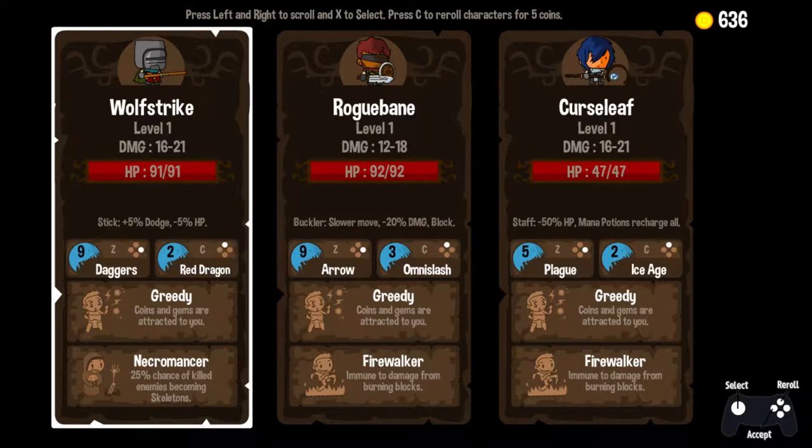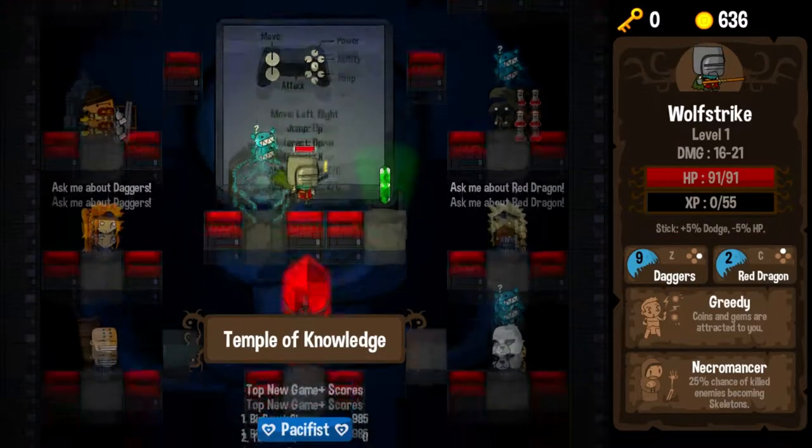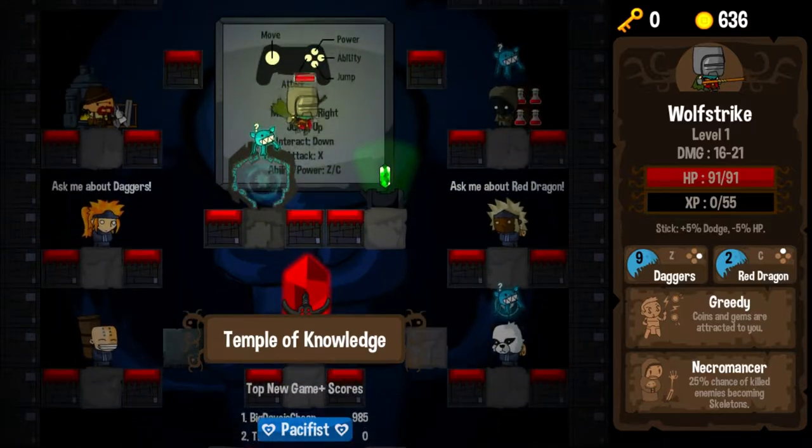He has Red Dragon, which I have mixed feelings about, but he also has Greedy, which is by far my favorite trait. So it will be Wolf Striker for this run. Our stick is going to give us plus 5 dodge and minus 5 HP. Despite that, we still have 91 HP, so I am quite optimistic about this run.